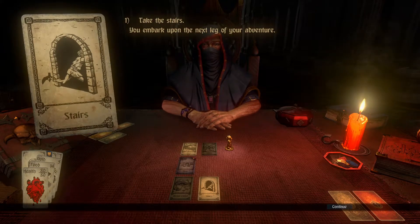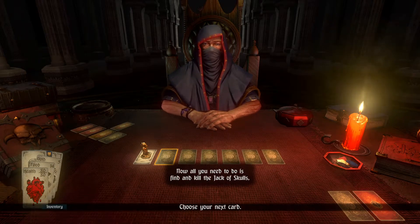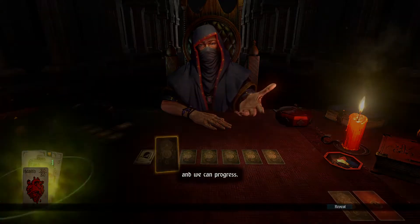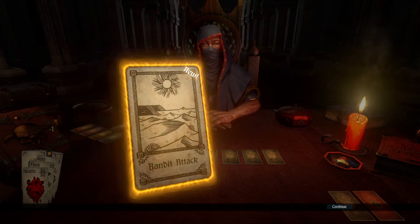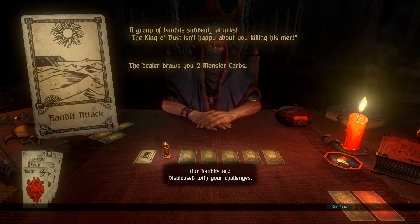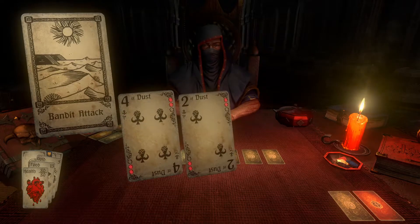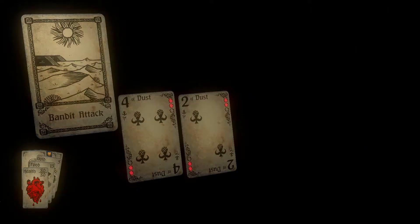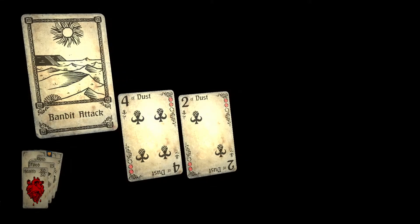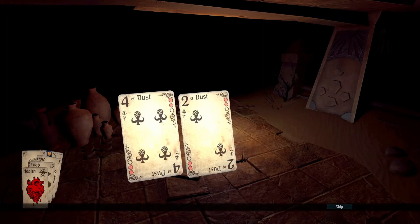Let's take the stairs again. Embark on the next leg of our adventure. Now all you need to do is find and kill the Jack of Skulls and we can progress. Let's move along then. A bandit attack. Oh no. Our bandits are displeased with your challenges. Two monster cards. The king of dust is no more and they are taking vengeance. Should I be scared? I don't think so.